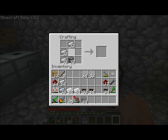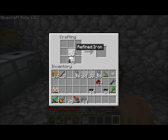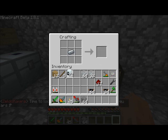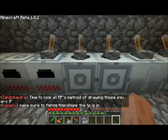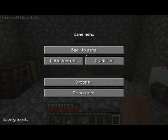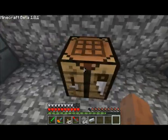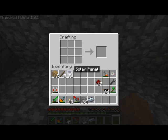32 furnaces become 32 iron furnaces. I'm going to need 32 batteries. Put our iron furnaces with our refined iron, and batteries gives us a generator. Batteries only stack in stacks of 16, so we got our generators there. Then we pick up our coal dust and take our coal dust, our glass, our generator, and our cables, and we get a stack of 32 solar panels. See how quick and easy that was?